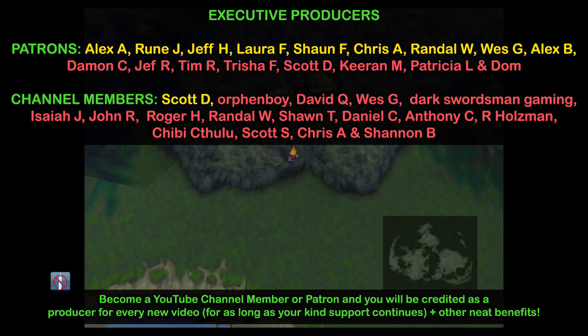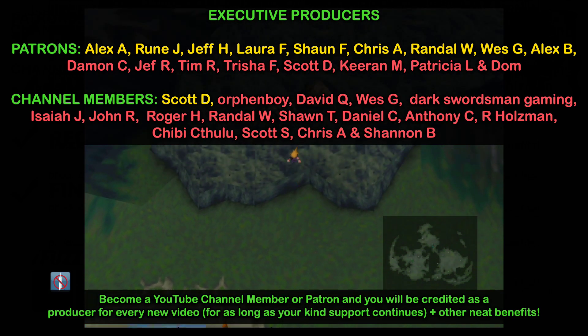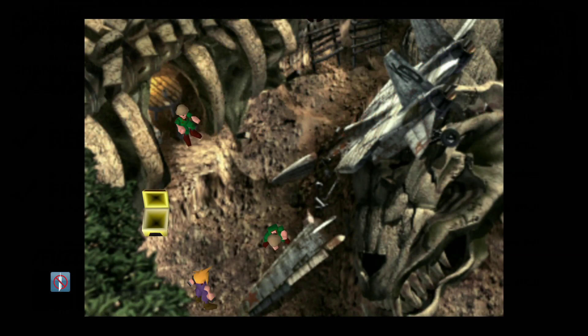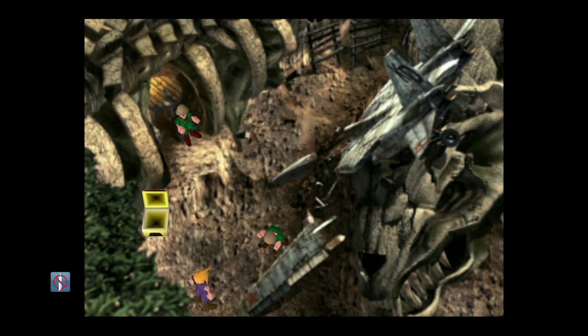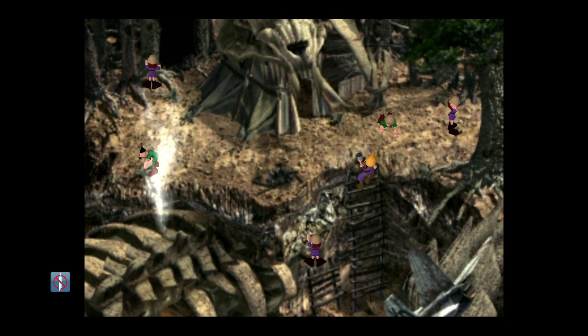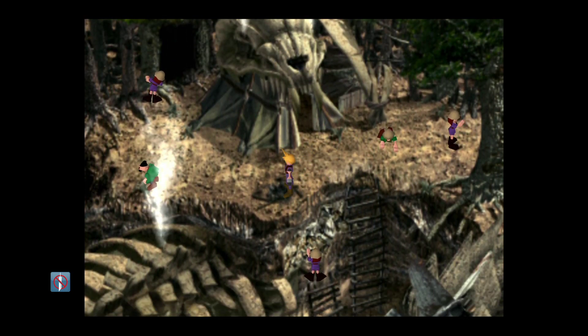One of the things that we can do is get the Kajata materia from Bone Village at this particular stage. This is an awesome summon materia that not only do a lot of people miss out on altogether, because it's kind of like a hidden materia, but also not a lot of people get it as early as we're going to, which is as soon as we've got access to the Tiny Bronco.